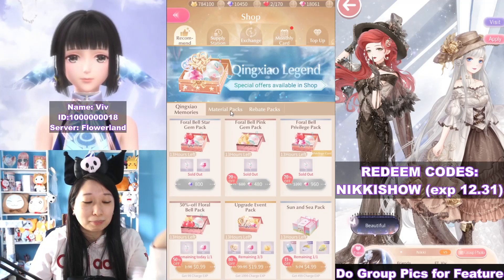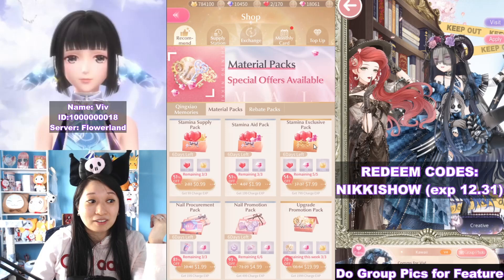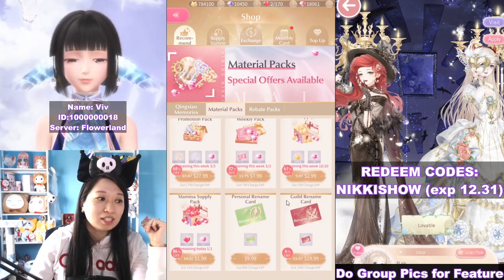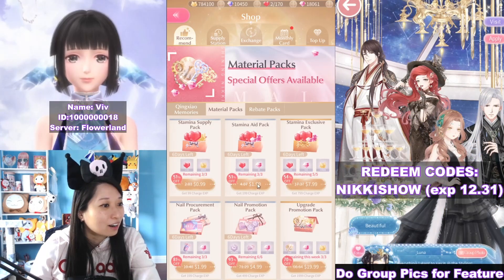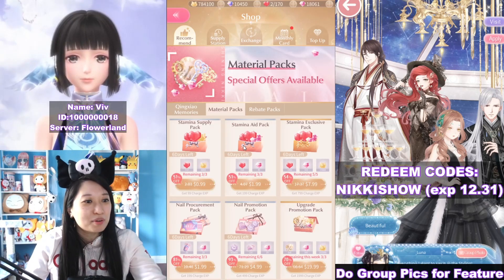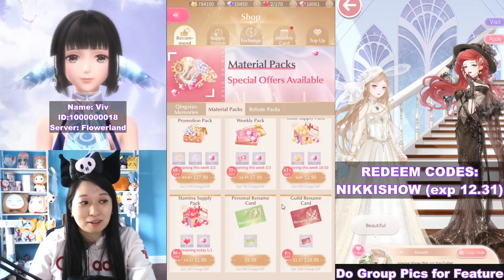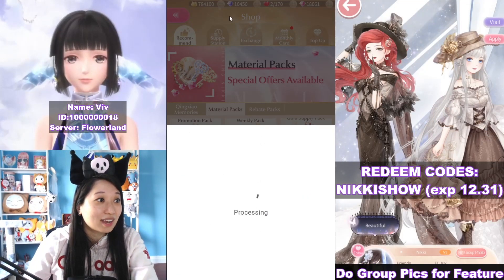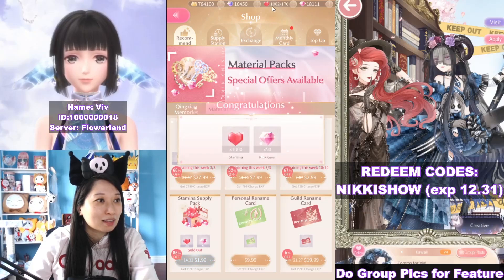If you want to buy stamina and you still have the beginner pack available, that is the most worth it. But if you do not have the beginner pack, do not buy the other packs — these are not worth it and will suck your money. You want to buy the bottom pack right here — the stamina pack for $2, you get a thousand stamina. For the same price you're getting a lot less if you buy the one on top, so you need to scroll to the bottom and buy the $2 pack if you are interested in purchasing. Again, completely unnecessary. Let's go ahead and buy this — payment is successful and I got stamina.